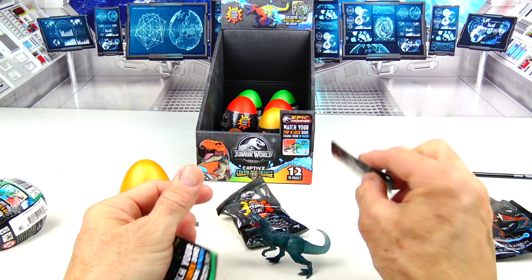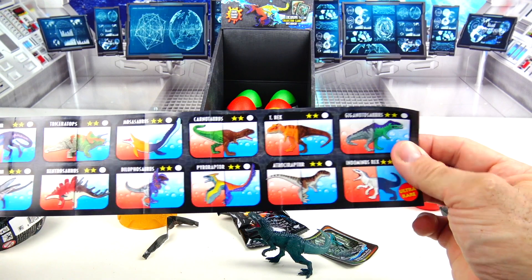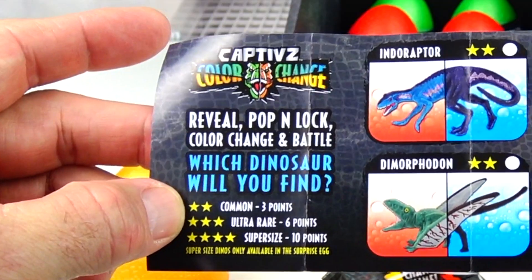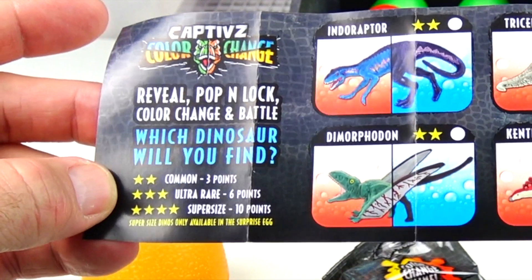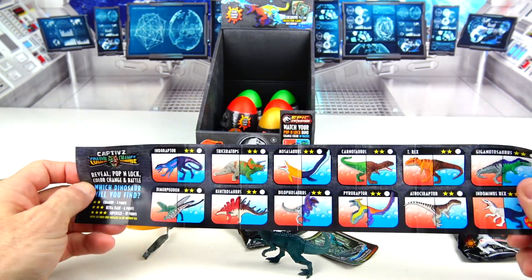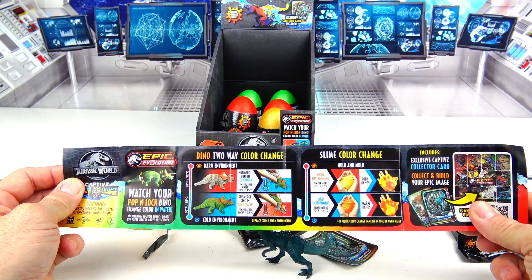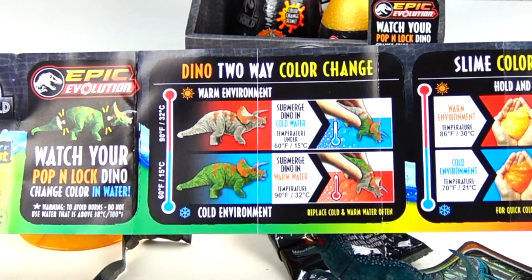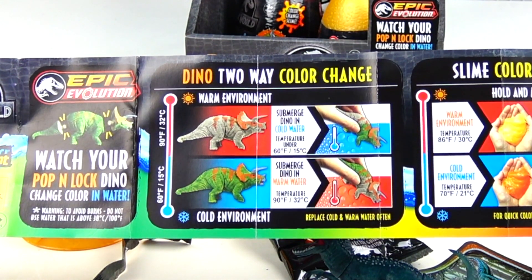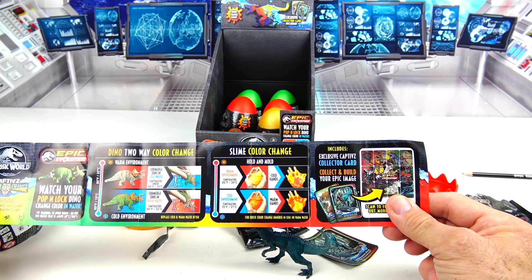There is the Indominus on the back. This collector's guide is a little bigger than on the back of the box — it gives you all 12 dinos. Reveal, pop and lock, color change, battle — which dino will you find? Common is three points, ultra rare is six, and the super size is ten points. Super size dino is only available in the surprise egg. The guide also shows dino two-way color change — we're going to need cold water under 60 degrees Fahrenheit and warm water above 90 degrees. There's also a QR code to find out more about your dinos.